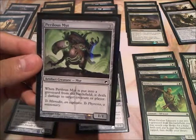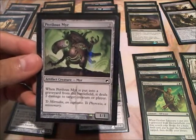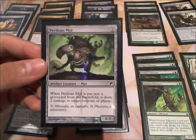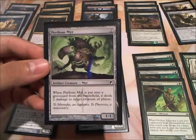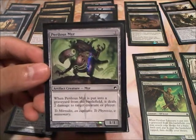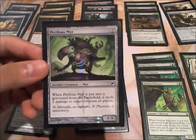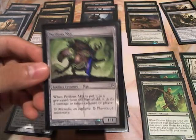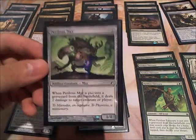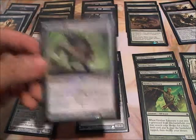Perilous Myr is really meant for its ability to deal 2 damage to a target creature or player when it goes to the graveyard. When Heartless Summoning is out, you can play these for free, basically — they die, and you get 2 damage. So it's basically a free Shock. If they have a lot of creatures out and you have Glissa out at the same time, these basically kill off their entire board. So it's really nice.